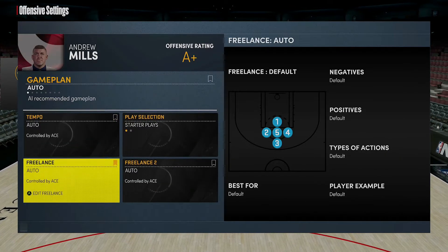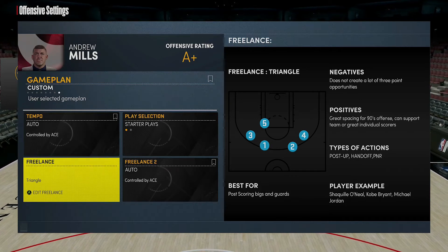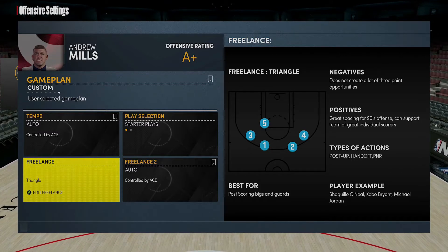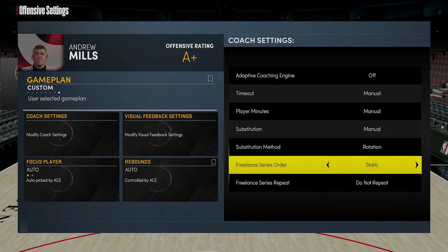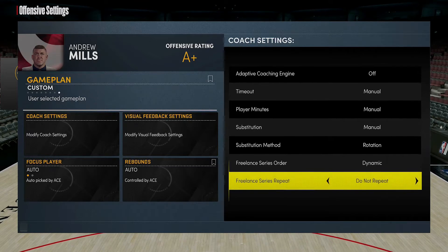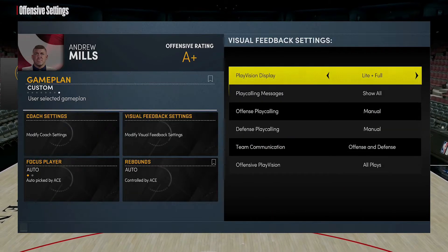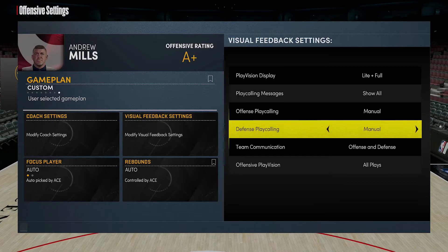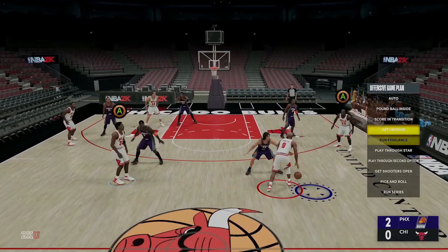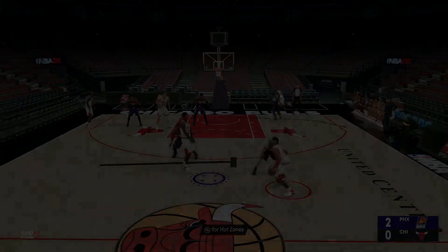You want to go in here and set your freelance to the triangle. The triangle is a more antiquated offense but you can still get some pretty good looks, especially if you have a good passing big or you like to do work in the low post with a guy like Carmelo Anthony, Kobe Bryant, or Jordan. You can set this to dynamic or static — that just changes the order of the branches. Dynamic is usually better and 'do not repeat' is usually what I keep it on. Visual feedback settings you want light plus full, play messages on, communication on, offensive play vision all plays. Then go into game plan and make sure you're running your freelance — set it to triangle.